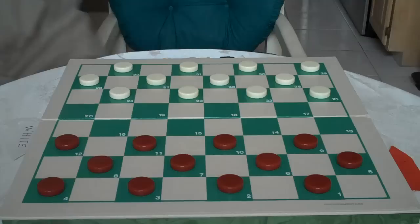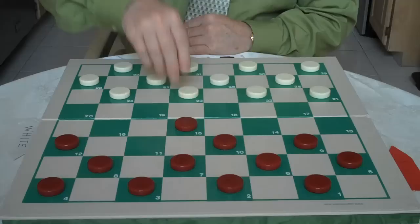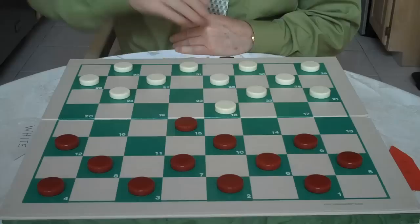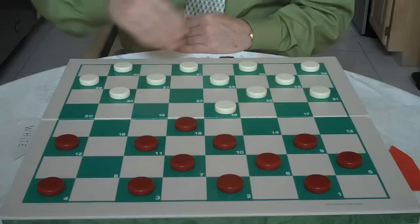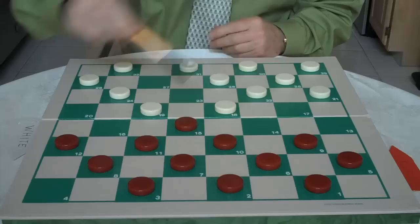Hi, welcome to Play Along. Today we're going to go over the cross-opening. You will be playing red. You can either play along and watch. The first move you'd make is 11 to 15, the old faithful move, and white goes 23 to 18. This forms a cross-opening. Red goes 8 to 11 and white plays 27 to 23. Here you would play 4 to 8 and white plays 23 to 19. Now his plan is to blind these checkers here.